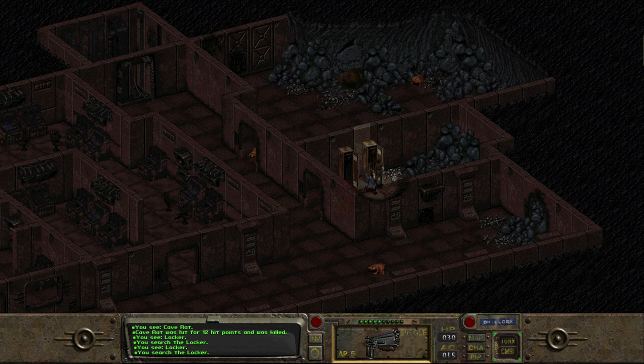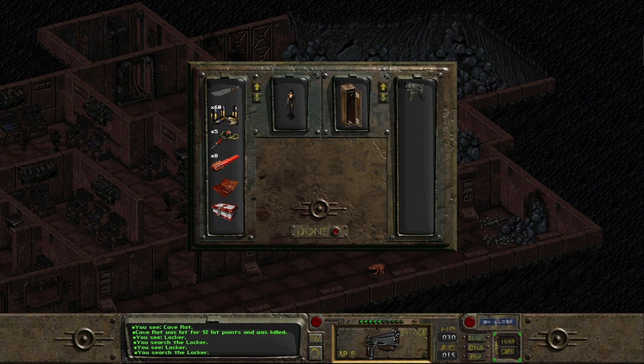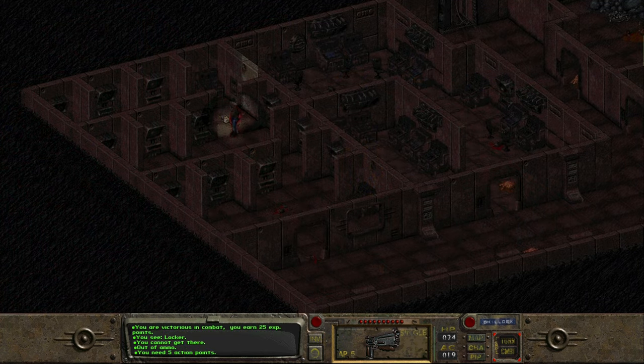We explore the next locker and find ourselves a submachine gun and some more ammo. So we are getting geared up now — we've got the leather armor and we've got the submachine gun.